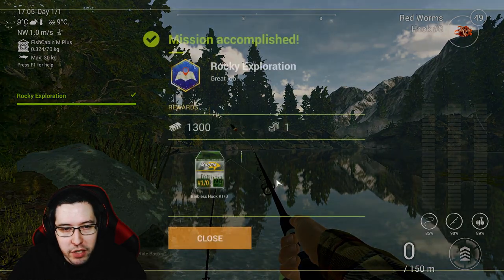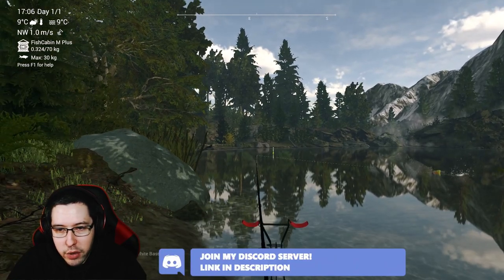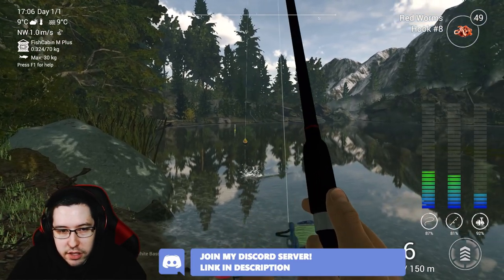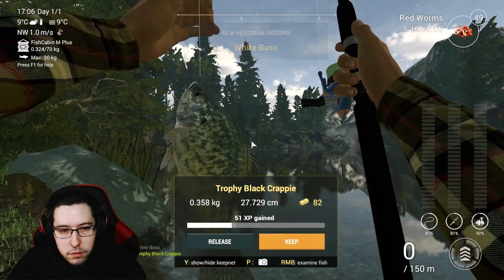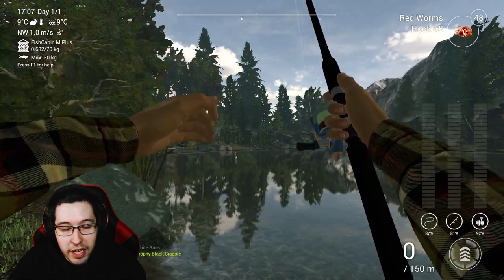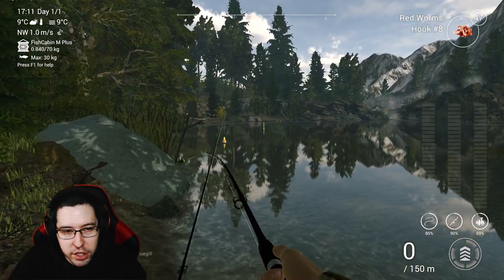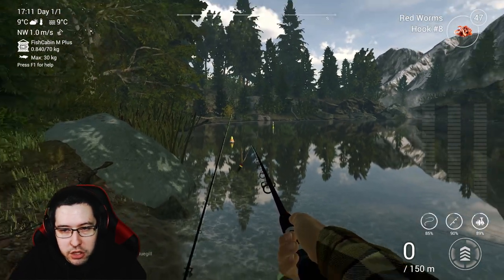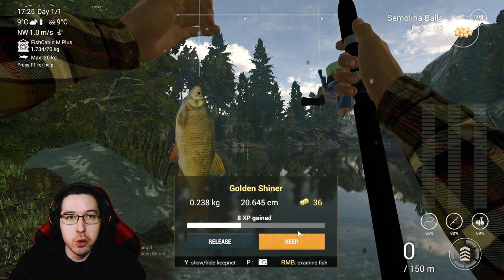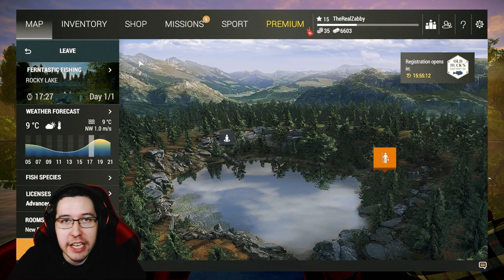We caught a white bass in that spot, but I have another spot to show you that'll finish the exploration mission. We still have a couple more fish to grab. There's the trophy black crappie — two done on the list. There's the bluegill in the same spot. We just need the shiner now. Throw on some semolina balls or dough balls and you should be able to get the golden shiner quickly in the exact same location.